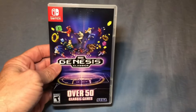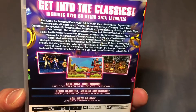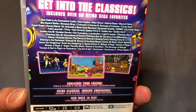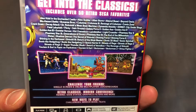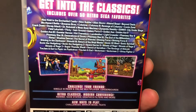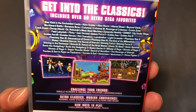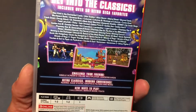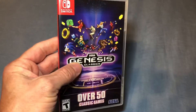Then I went to Best Buy and picked up a game I'd been looking for for a while for the Switch, and that was the Genesis Classic. This collection has a ton of awesome classic games. I've already played like seven or eight hours of it, going through all the different games — just a blast. I know these compilations have been done before, but this one was done really well and I highly recommend it.